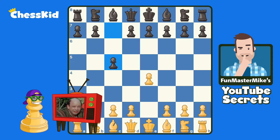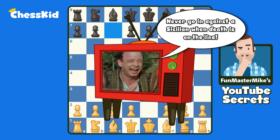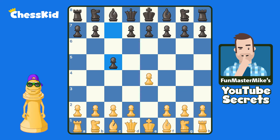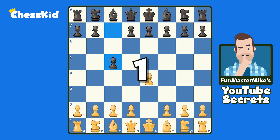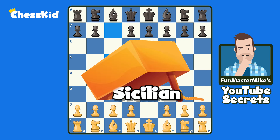There's a movie I watched as a kid where one of the main characters says, 'Never go in against a Sicilian when death is on the line.' Well, today we're going to prove that not to be true because we're going to beat the Sicilian not once, not twice, but three times with opening traps that you can use in your games.